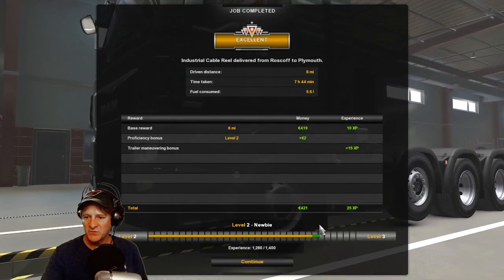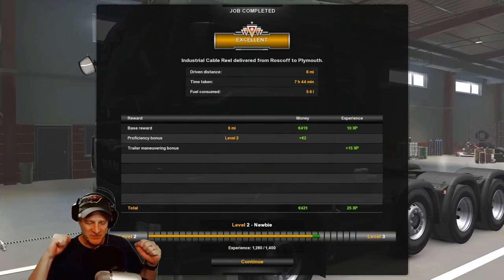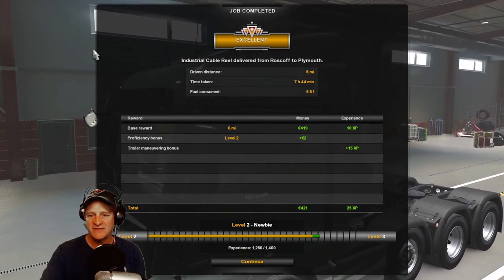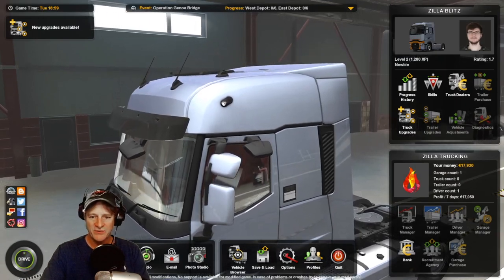XP 25, 421, 25 experience. There it is - unlocked: five perfect trips. Oh, we got another one - time for big handling. I don't know what that was. So we got two achievements. Four of 75 done now. That's good. Let's drive on for another one and see what we can do here.